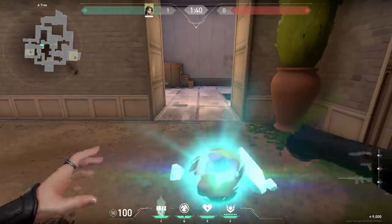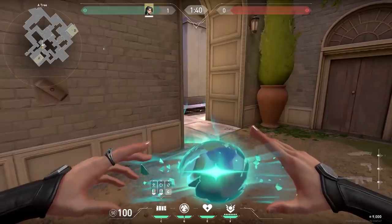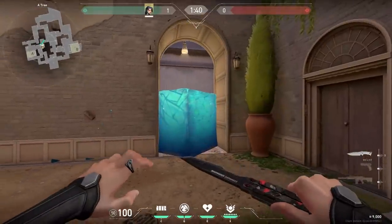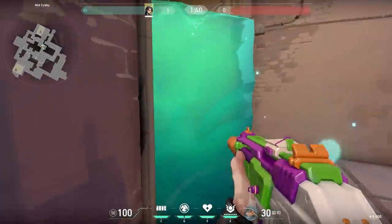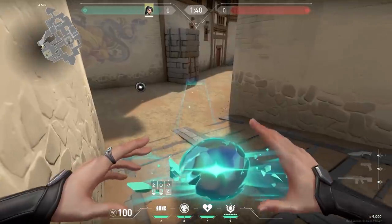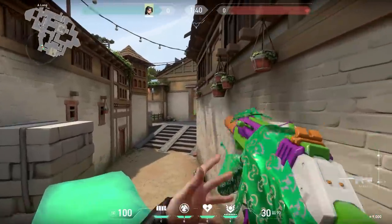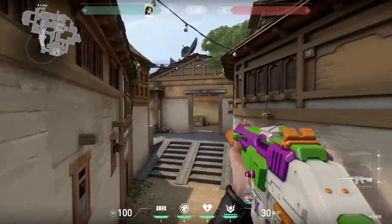Now an alternative Sage wall on Ascent. When you wall off short, most people wall it straight. But instead you could also wall it diagonally. This way the enemies will have to destroy two wall segments instead of one — very nice, especially in eco rounds. You can also use the same trick on Haven. In this case, you can even stand on top of your own wall and try to go for an aggressive peek if you are feeling risky.